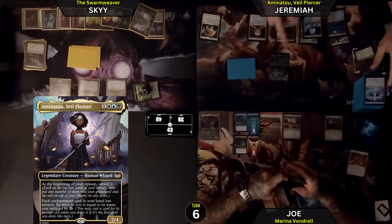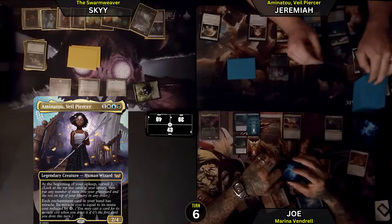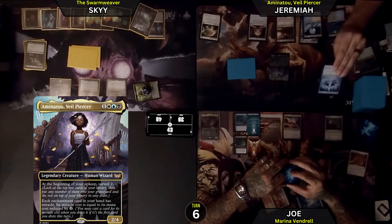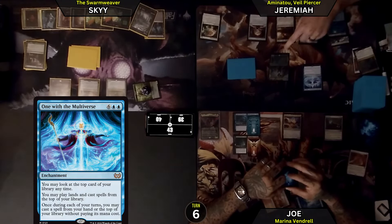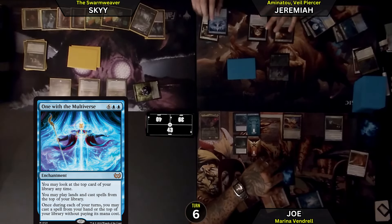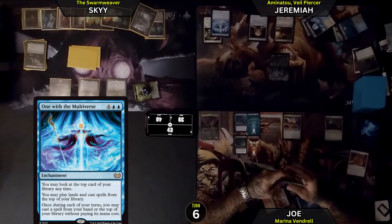Untap. Upkeep — Surveil 2. We're going to draw for turn: a One with the Multiverse. It has a Miracle, reduced by 4, so it costs 4 mana to play. Tap and 4 — casting One with the Multiverse. I may look at the top card of my library any time, play land cards and cast spells from the top. Once during each of my turns, I may cast a spell from my hand or the top of my library without paying its mana cost.